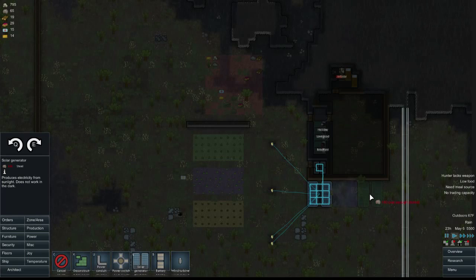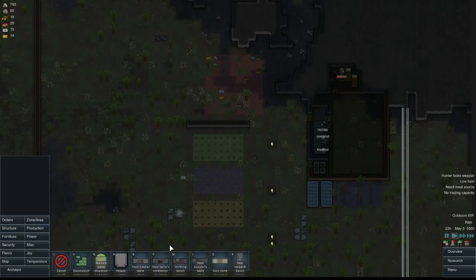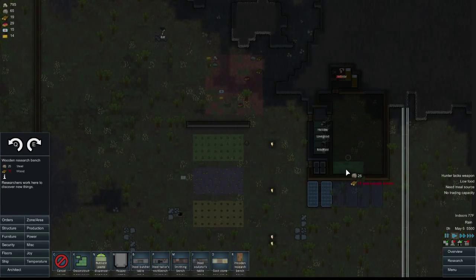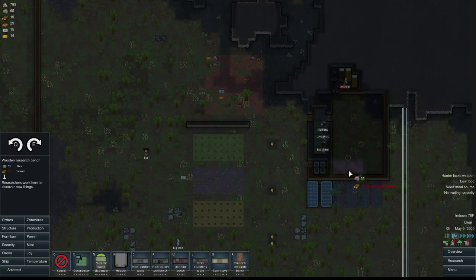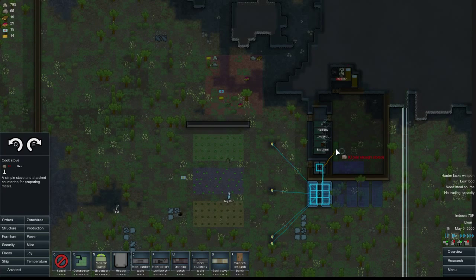I'm going to pop out a couple more solar power plants because I have so many turrets — and that's not a bad thing. I'm also going to build a wooden research table. I recommend wooden because it's cheaper and wood is an easily accessible resource; eventually you'll run out of steel. And I'm going to build a cook stove. That little yellow cable indicates how close to power it is — if I put it further away, I'd have to build more power conduits than I want to. So it's a little less pretty, but who cares.